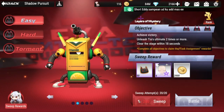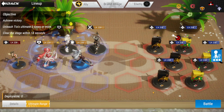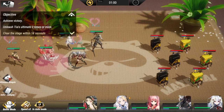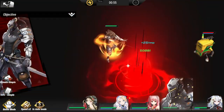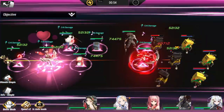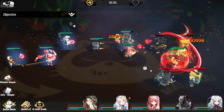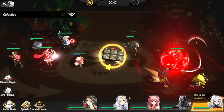Hey everyone, welcome to Figure Fantasy. It's now time for Shadow Pursuit: Layers of Mystery, Easy stage. The lineup I have is a moderate to slow lineup, but enough to clear this one in 18 seconds. The reason it's moderate to slow is that you need to unleash Tia's ultimate two more times — that's one of the conditions. But you still need to clear everything within 18 seconds. I had no troubles clearing this stage; we have seven seconds to spare.